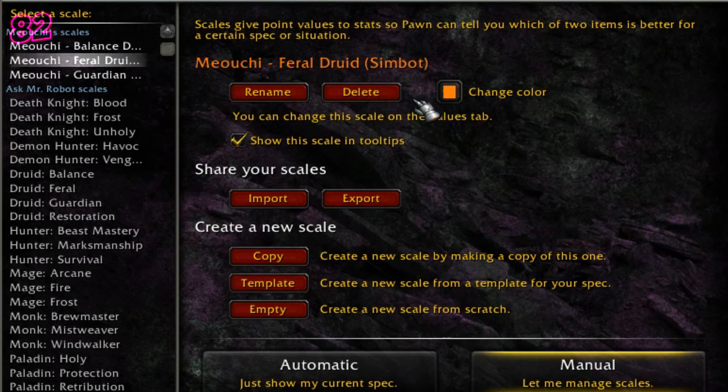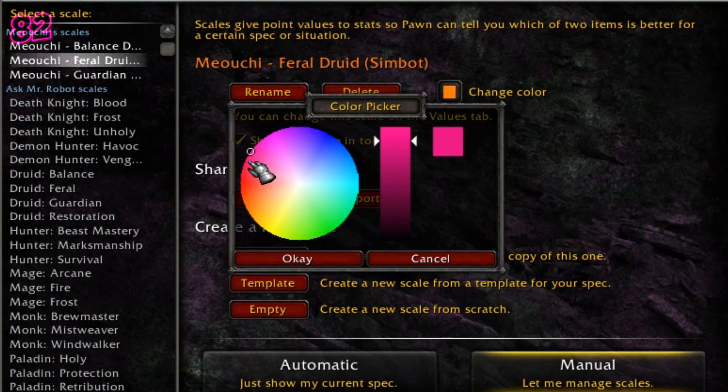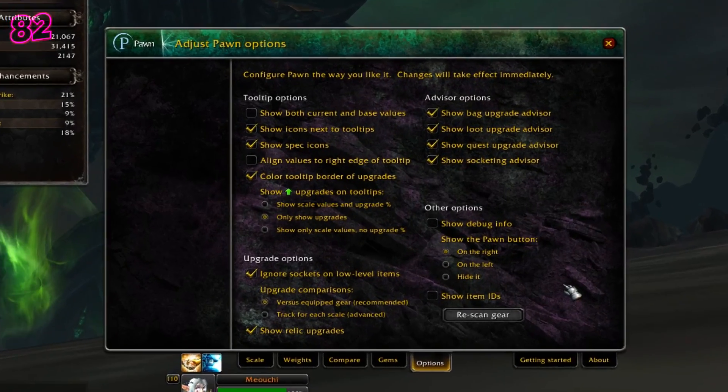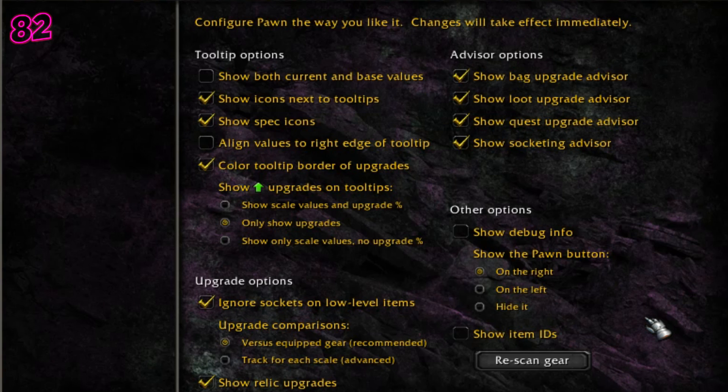You can also change the colour of these in the tooltip via the little colour box, which is very useful if you're using multiple specs on that character. Before you shut this all down, head over to the Options page. Mine is set to default, but if you have anything different from what you see here, quickly change them now.